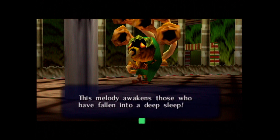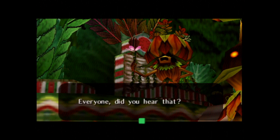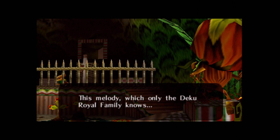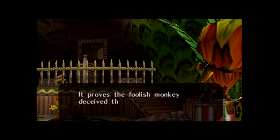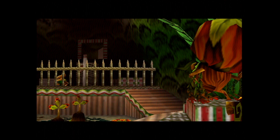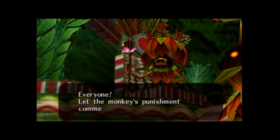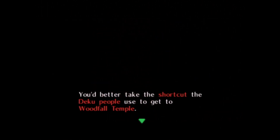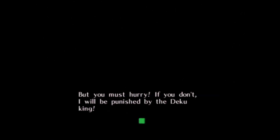I learned the Sonata of Awakening. This melody awakens those who have fallen into a deep sleep — or temples, apparently. Everyone, did you hear that? This melody, which only the Deku Royal Family knows, proves the foolish monkey tried to save the princess so we can enter the temple. Everyone, let the monkey's punishment commence. We're going to get escorted out, and the monkey is going to be punished. You better take the shortcut the Deku people use to get to Woodfall Temple — but you must hurry, or I'll be punished by the Deku King.